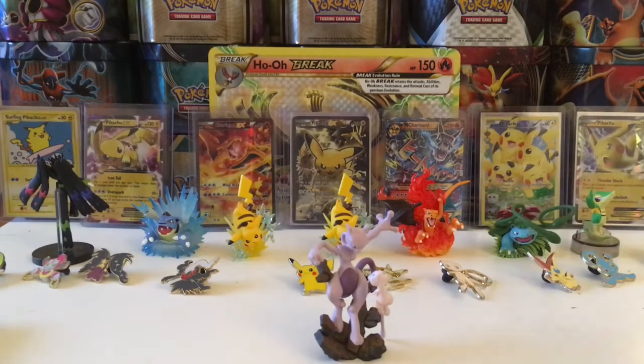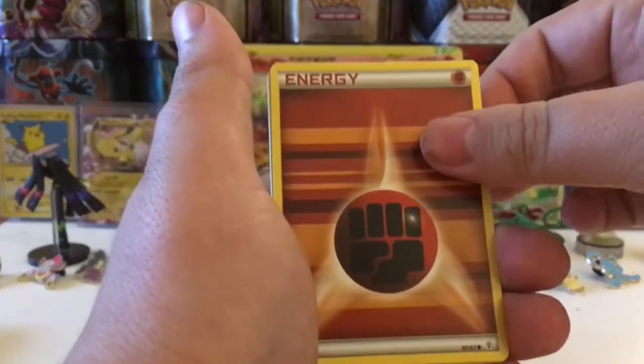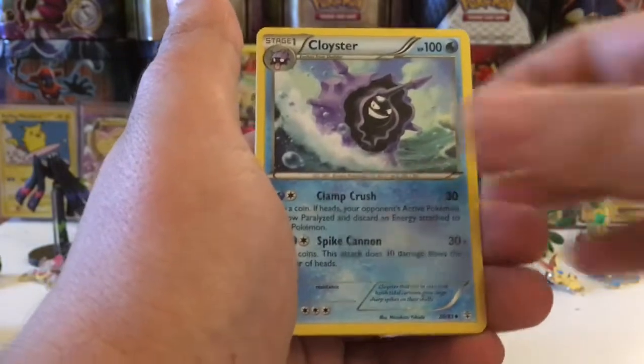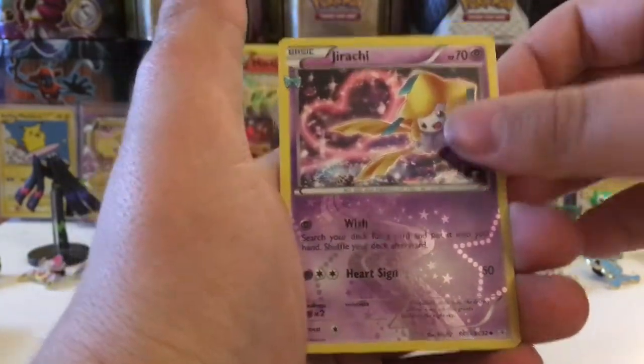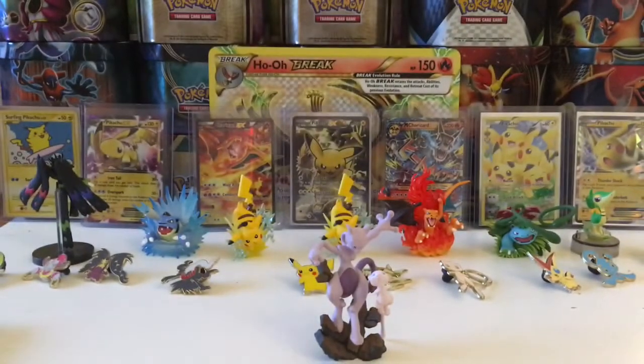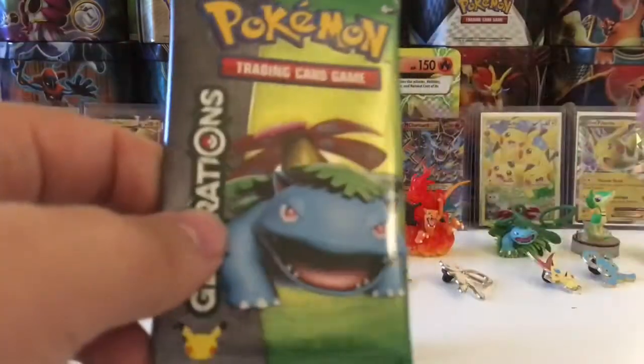Next up is a Blastoise pack. I just felt something — it's going to be a good card. We have a Fighting Energy, a Meowth, a Magmar, a Swablu, a Mr. Mime, a Cloyster, a Machamp Reverse which is kind of cool. A Jirachi is our Radiant Collection card. Our rare is a Zapdos — that is our second Zapdos, guys. Very cool. Hopefully we can get an Articuno or another Mega Charizard EX out of the ten. Next up we have another Venusaur pack.